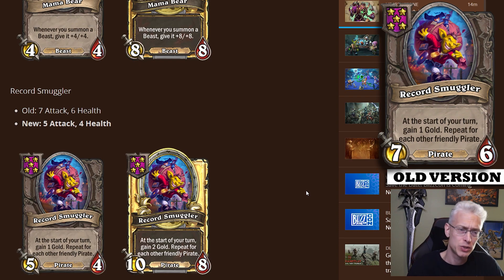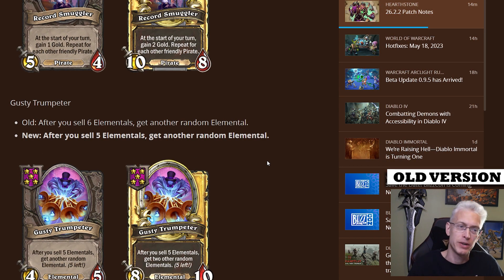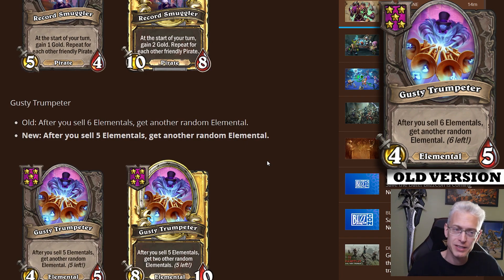Record Smuggler got a little nerf — goes from a 7/6 to a 5/4 with the same tavern tier and same effect. We're not really buying this minion for its stats, so not sure if this nerf will really matter that much. I think people are still playing this for the economy. Gusty Trumpeter has the exact same stats and same ability, except now when you sell five elementals you get a random elemental instead of six. When your board goes nutty with tons of gold, this card can make a ton of minions — but it's kind of a card that only shines when you're already winning. Not sure if dropping from six to five will change much.